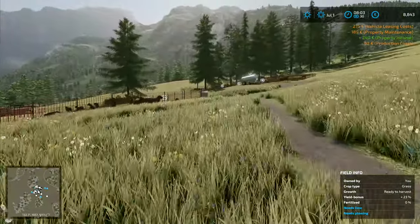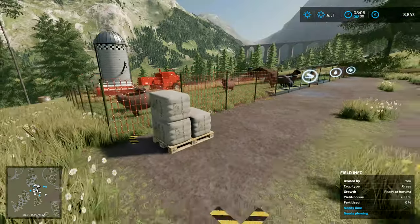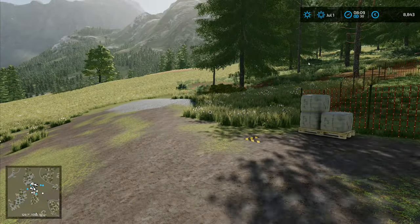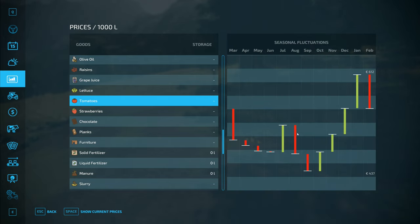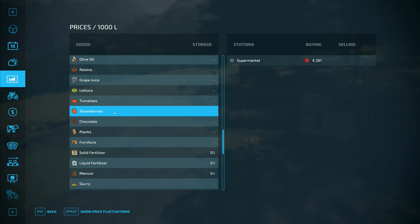We're on 8,843 euros. We have 835 litres per pallet. The food and water situation is absolutely fine for the sheep — we've hardly got any sheep, so we'd hope that would be fine. The wool price has gone up a bit to 522, and the other one is at 261 — that's also gone up a bit, so that's quite nice.